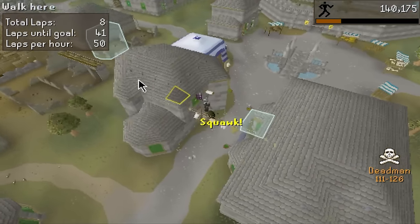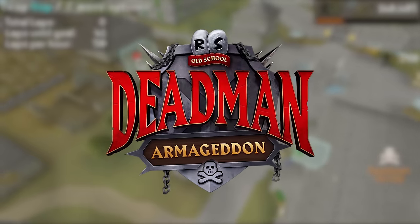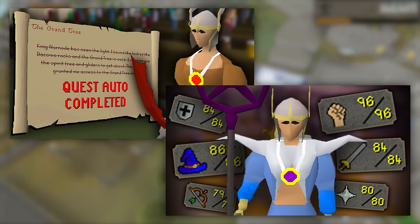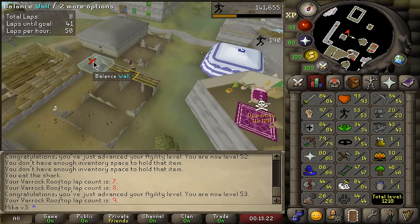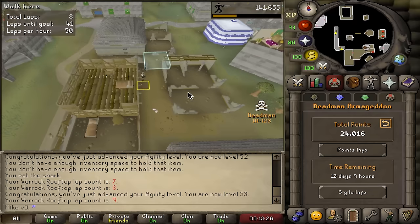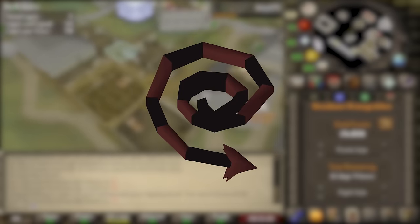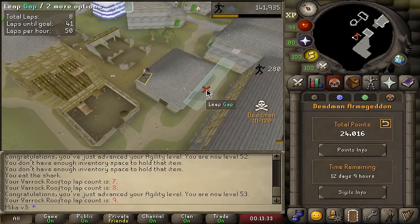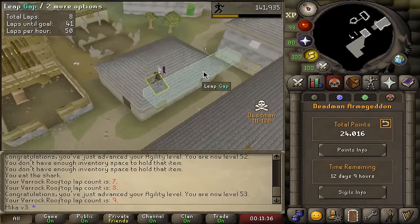Hello, hello beautiful people, welcome back to day three of the Deadman mode Armageddon. In the first two episodes, we built an amazing foundation for what I want this account to become. Today, however, it is time to take it a step further and start actually printing money — start farming whips, start farming tridents, and hopefully secure ourselves some best-in-slot sigils on top of that. Let's jump right into it.